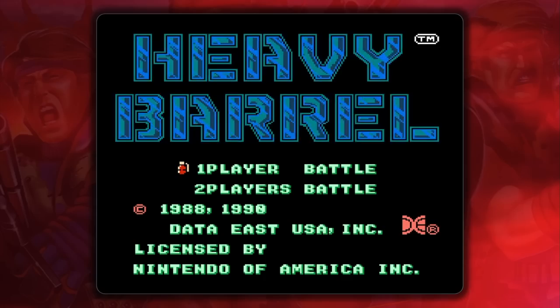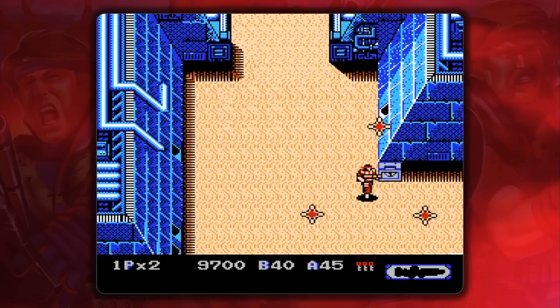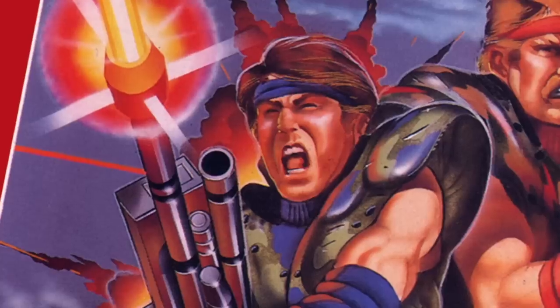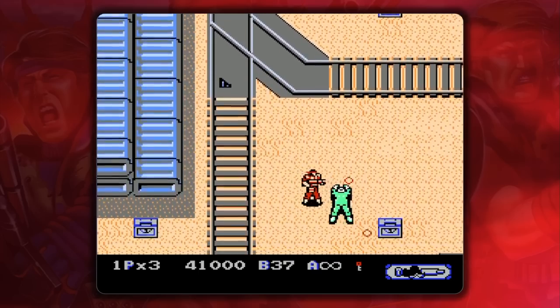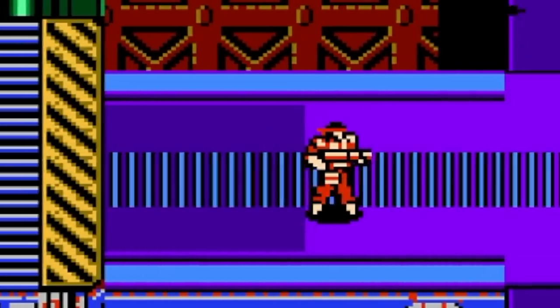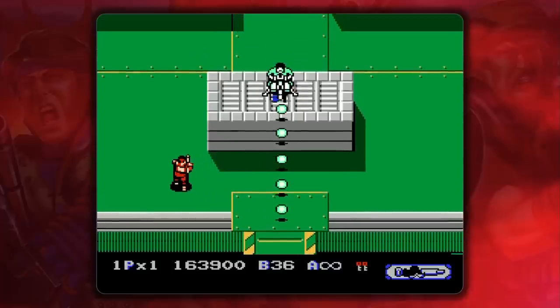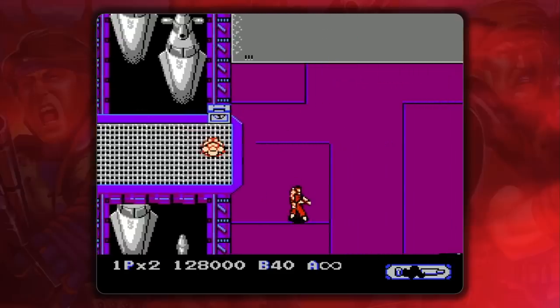Heavy Barrel plays as a typical run and gun, but it has just enough uniqueness to set it apart. You play as this guy, and player two is this guy. You move and aim Nameless Red Guy with the D-pad, and he's an agile sucker considering he has no knee joints. The A button fires your primary weapon while B uses secondary ones like grenades. It's kinda clunky at first, but you get used to it pretty quickly.